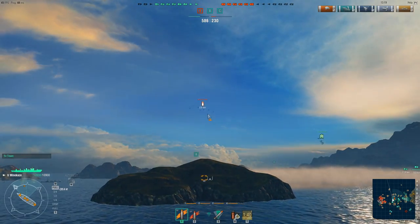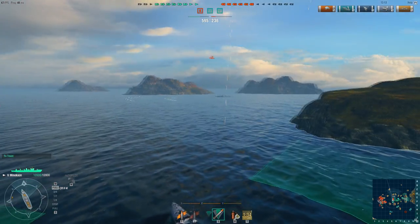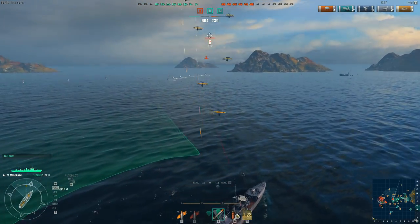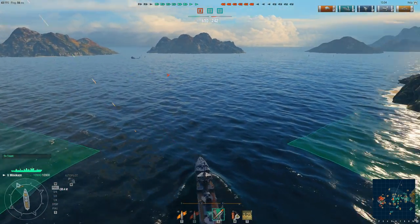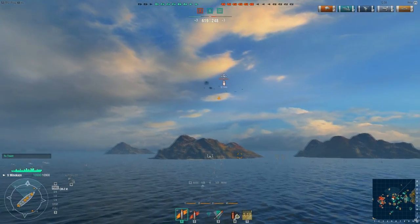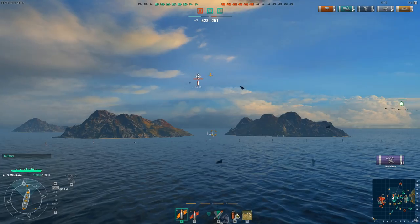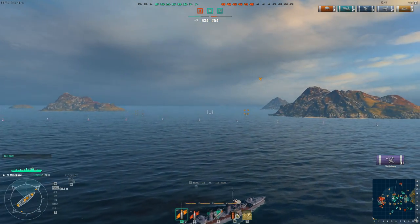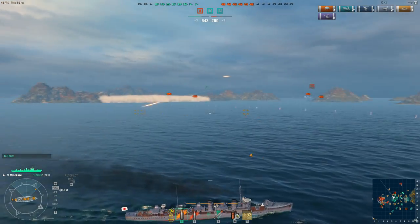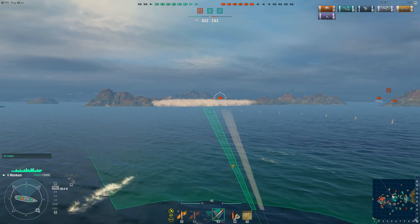I did get those good torpedo hits, and I actually got a citadel hit with an HE shell, which just shows you how lightly armored the Omaha is. As these planes fly above me — and they were going to spot me anyway — I go ahead and turn my AA back on. At the beginning of both these matches you'll see me turn my AA off completely, just to avoid giving away my position until I have to. But those dive bombers were going to fly right over me, so they were going to spot me regardless. I turned the AA on to get some damage in — didn't shoot any dive bombers down, but I did shoot that scout plane down.